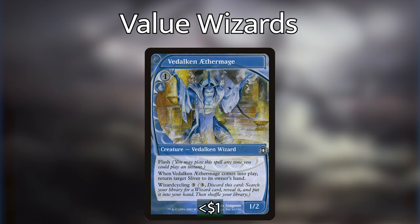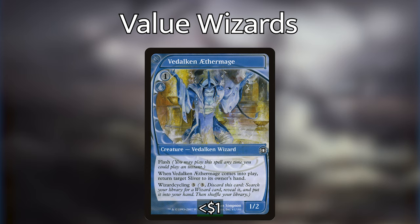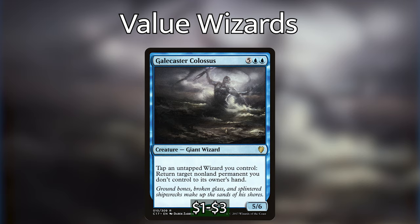We've got Voidmage Husher — really we're focusing on the ability Wizard Cycling. We can pay 3 mana and discard it to search our library for any wizard and put it directly into our hand at instant speed, which is super cool. This can find us maybe a bounce creature we need, an Archaeomancer to get something back from our graveyard, Master of Waves, or even Narumea if we're ready to combo off. And then finally we have Galecaster Colossus — this massive wizard has a super powerful ability: tap an untapped wizard you control, and return target non-land permanent you don't control to its owner's hand. With this out, things can get really difficult for our opponents to keep anything on the table.